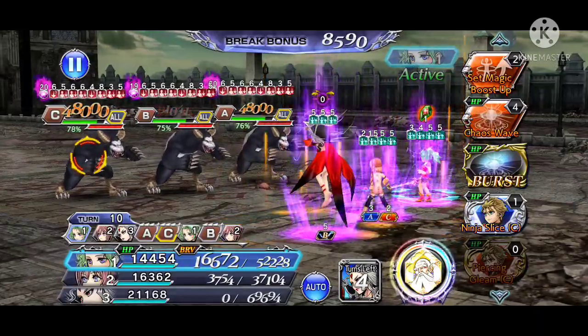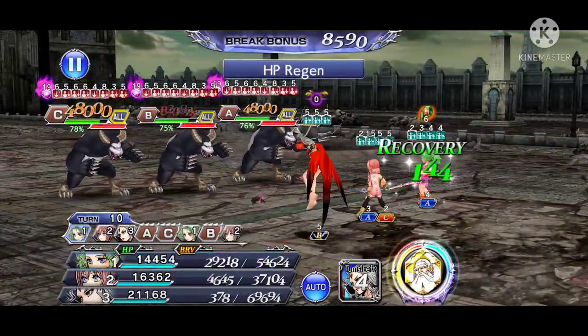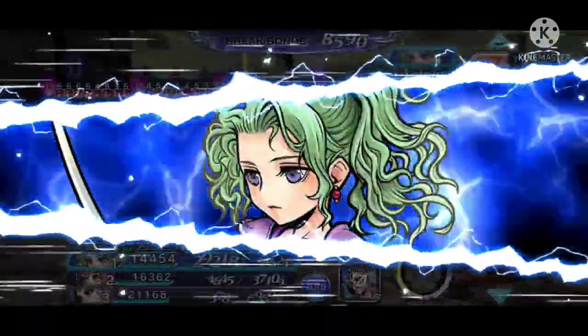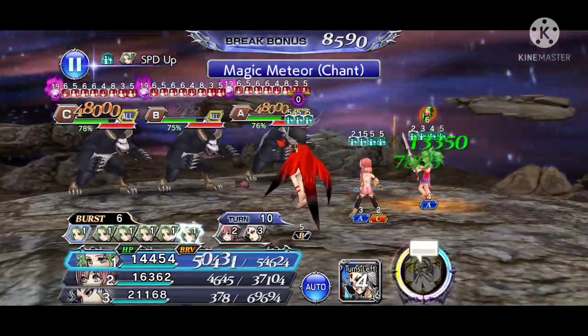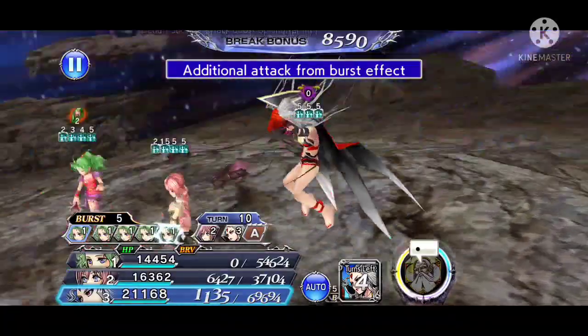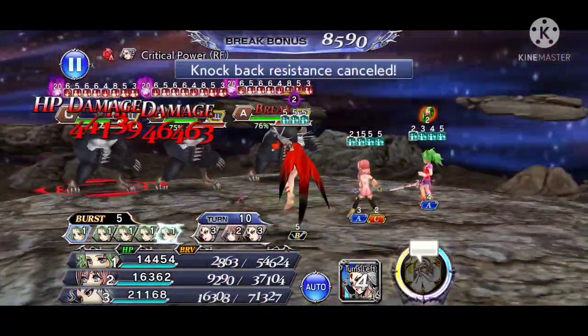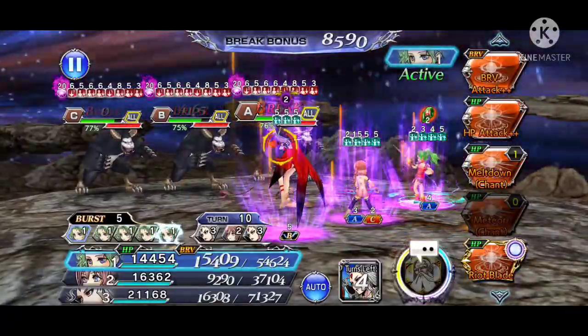Setup is complete. All three bosses are at 79%, so they have the Lufenia Orb out and also the 100% HP damage mitigation in play. I have my support COD out in play with her BT aura activated, so this is where I go straight into Terra's burst mode so that I can quickly trigger her BT aura after that.